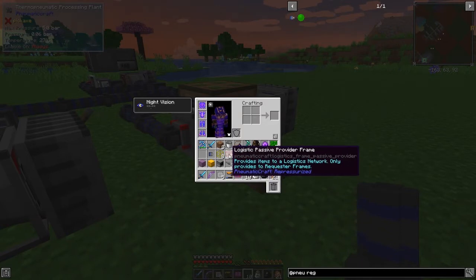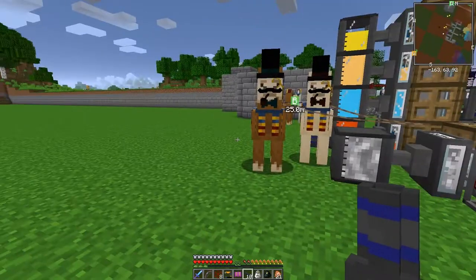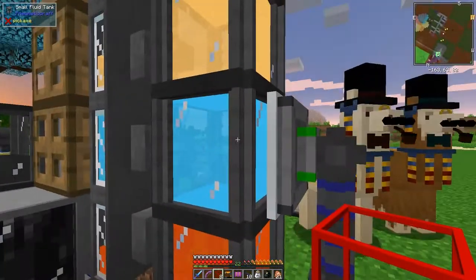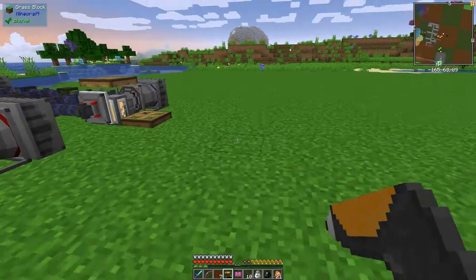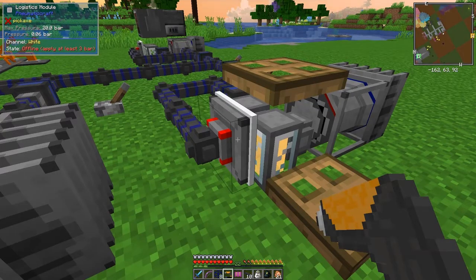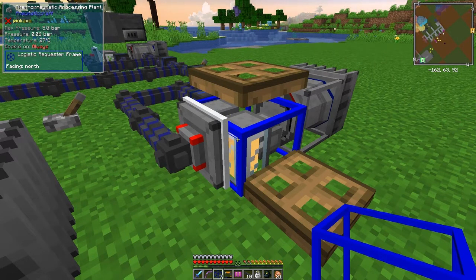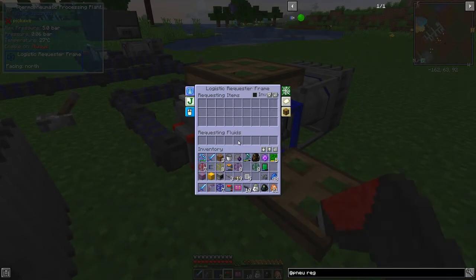What we need is either a passive or active provider frame on these - for what we're doing today it doesn't matter in the slightest. So we come along here with our provider frame and right click this - now that is providing kerosene. We come along here and want to get kerosene coming into here, so we need a requester frame. We put the requester frame on here, and now we have to tell it how much we want to request. We take the logistics configurator - that's what this is for - and right click the frame.